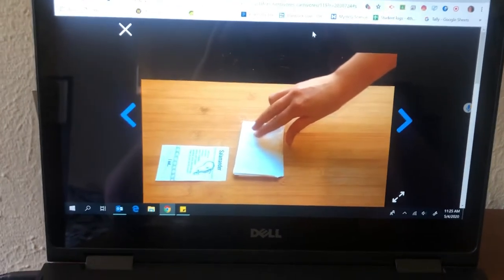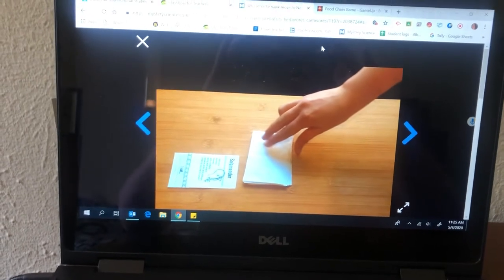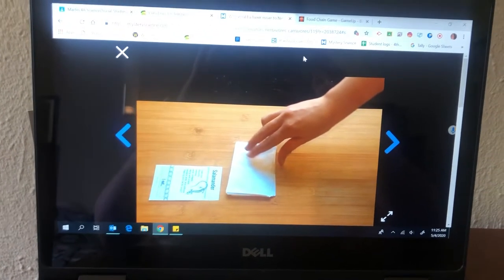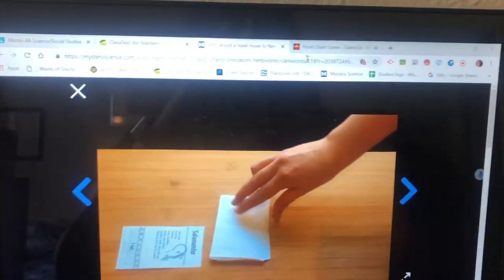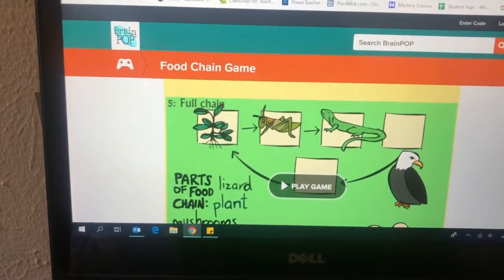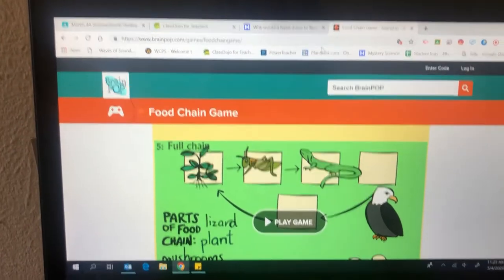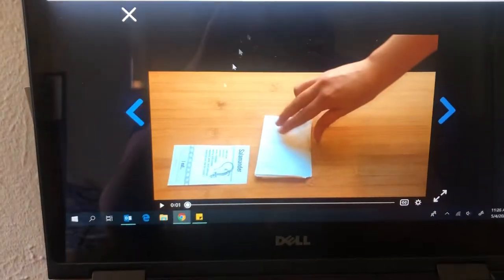Hi everyone, Ms. Martin here, and today I'm going to teach you how to play Eat or Be Eaten. This is a card game that you can play with your family or your siblings. I did attach the PDF file if you're able to print it out. However, I'm also going to be sharing an online game called the Food Chain Game. First I'll demonstrate how to play Eat or Be Eaten, the card game, and then I'll demonstrate how to play the Food Chain Game, and then you guys can play that on your own.